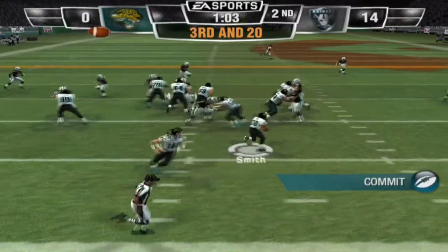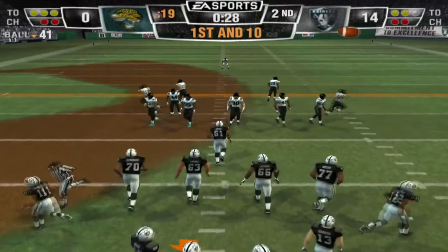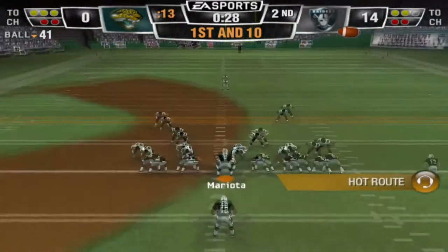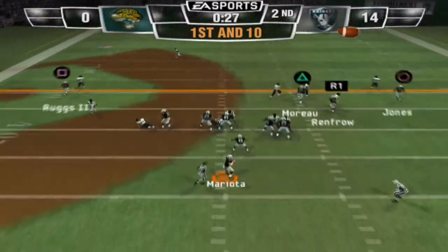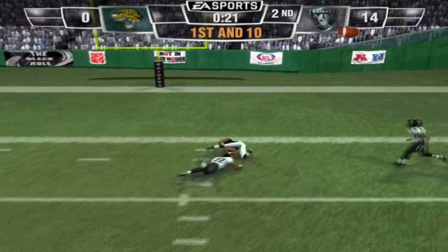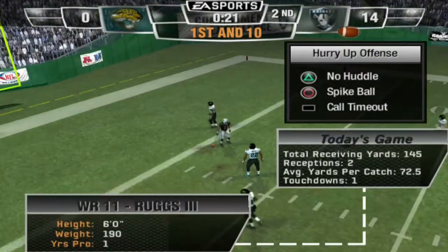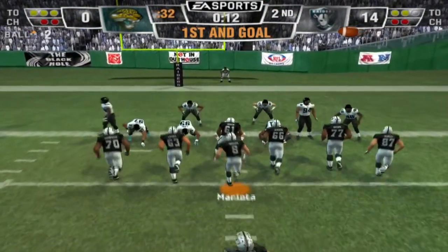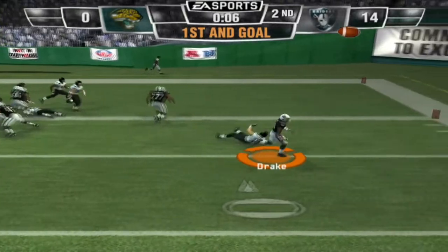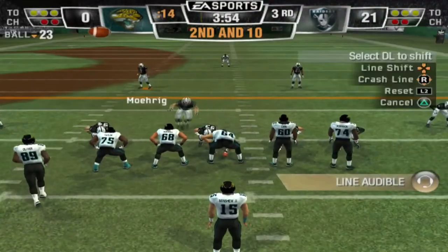Third and 20 — handoff to Ito Smith, good blocking but that's not gonna get it done. 28 seconds left, first and 10, let's see what Marcus Mariota and this offense can do. One-on-one coverage — look at the speed of Henry Ruggs, behind Tyreek Hill obviously but yo — in this game stacks actually matter instead of the CPU taking over. He walks into the end zone! We're up 21 to nothing, let's go!